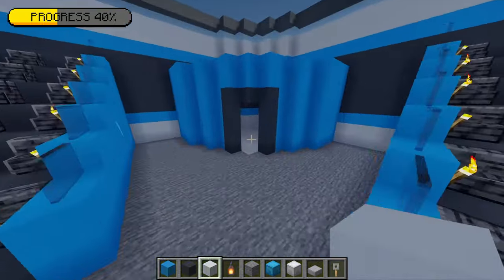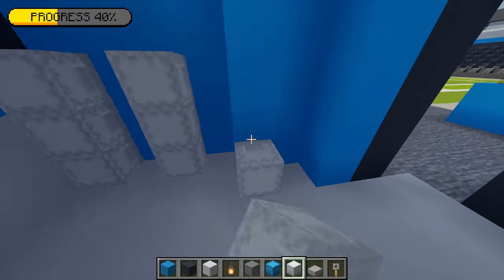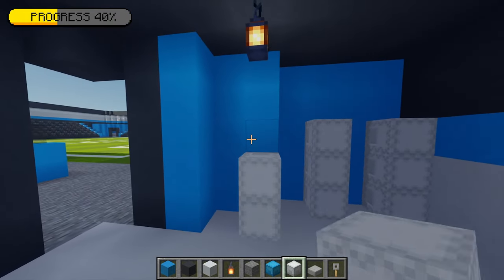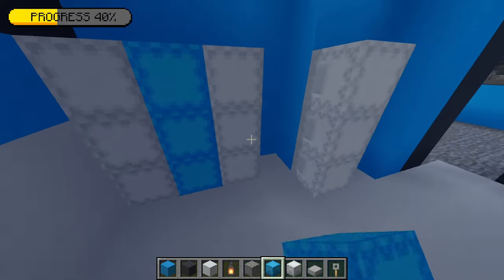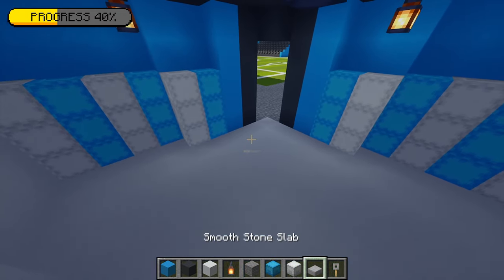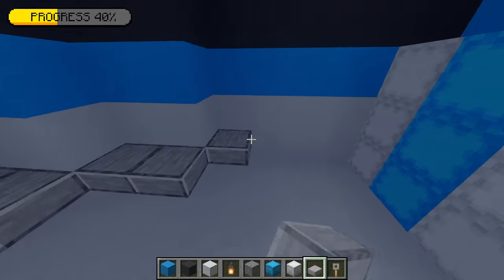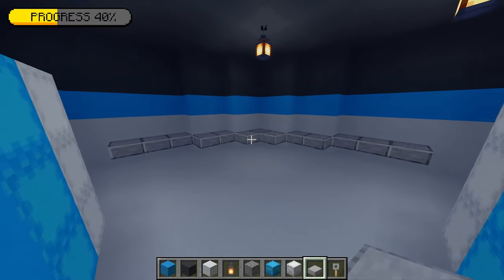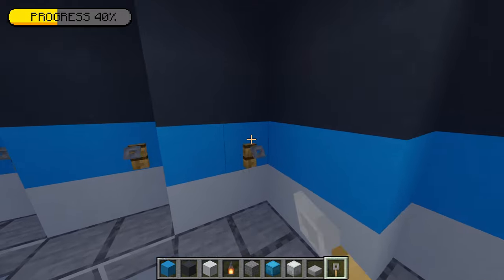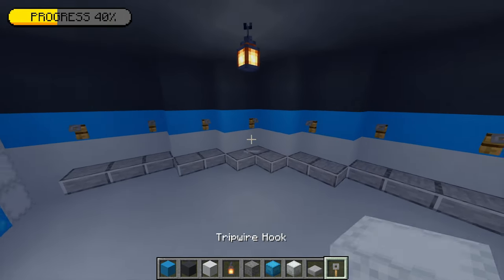I'm going to do the exact same thing for the other changing room on the other side. Starting with the white shulker boxes, placing three up, leaving a gap, placing two more lots, doing the same on the other side. Moving back to the light blue shulker boxes, putting them in the gaps on each side. Then going to the smooth stone slabs, placing them following the wall until one block away from the white shulker box. Adding tripwire hooks - placing one, leaving a gap, repeating all the way along with a gap of two at the corner section. That will complete our other changing room.